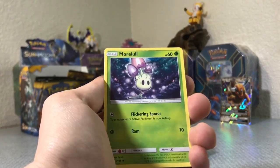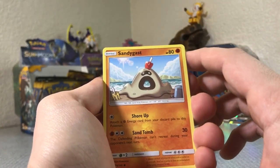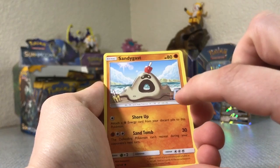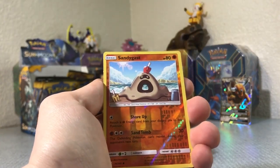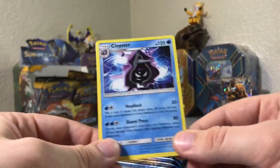Trumbeak, Corsola, Marowak, Skarmory, Caterpie, Sandygast - what is it, just like a sandcastle? Are the shovel and pail part of his actual body? Rockruff. He's there again, and a Cloyster regular rare.